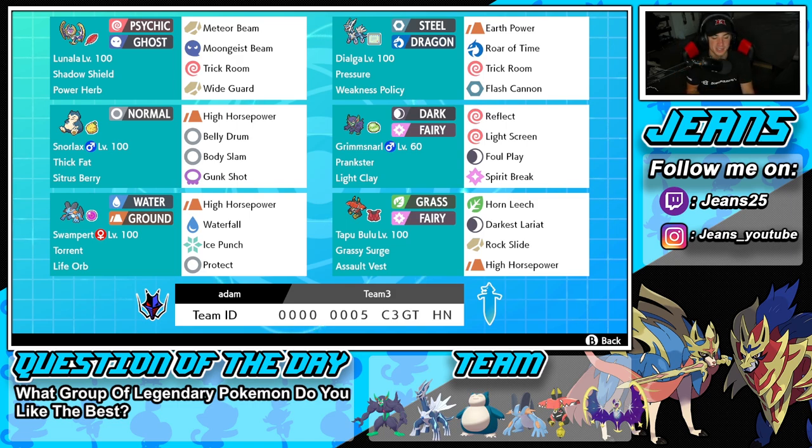Bottom left is our Life Orb Pokemon and we gave it to Swampert. I cannot wait to use this Swampert with the Life Orb — probably Dynamax and get rolling, especially if there are Pokemon that aren't really posing a threat. We got Torrent alongside the Life Orb, then High Horsepower and Waterfall as STAB moves, Ice Punch for coverage, and last but not least Protect.